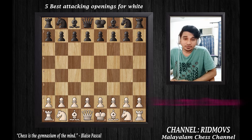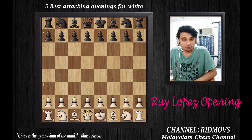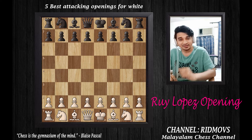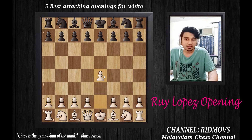The next opening is called the Ruy Lopez opening. The Ruy Lopez opening is one that all beginners should know. Initially, it starts with a king-side opening — that is, the king's pawn: pawn to E4.